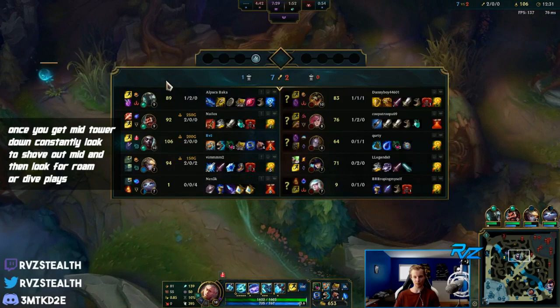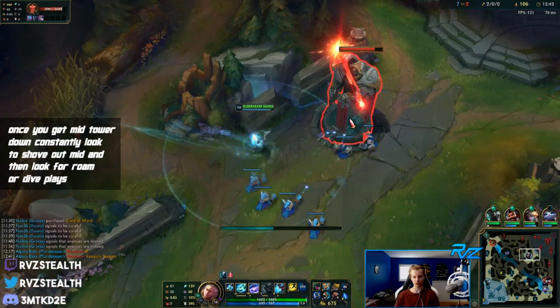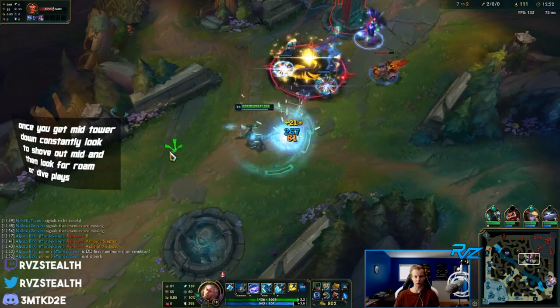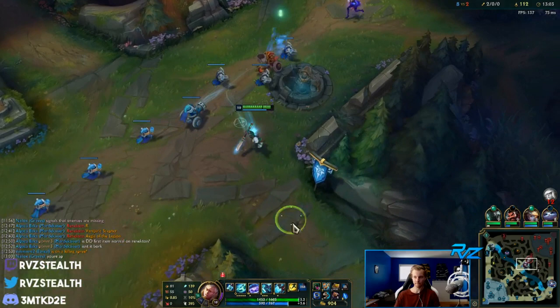Now I can just start shoving and roaming. At this point there's no point staying mid trying to kill Ori - just shove and roam. There's no play top right now so I'll keep pressuring mid. I can't really go top, my board's not there yet. I could look for a dive play bot though. What is this Orianna doing - she just missed a couple waves? We'll just keep pressuring and looking for roam opportunities.